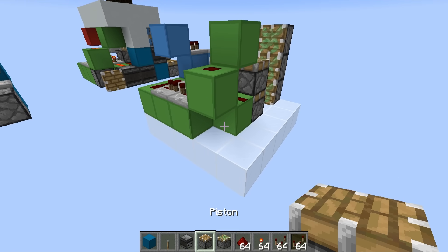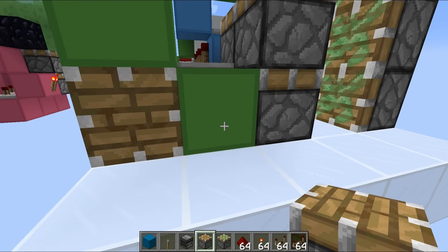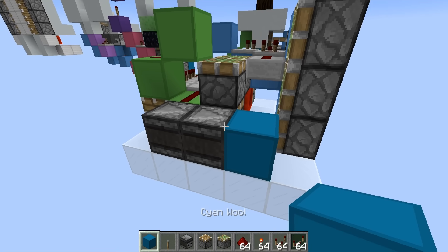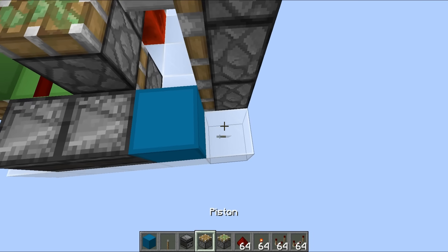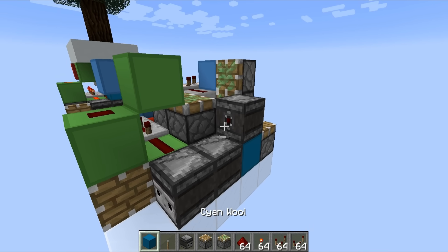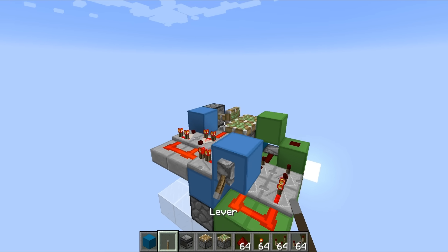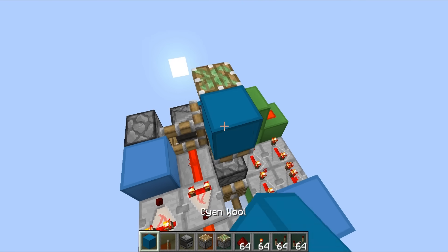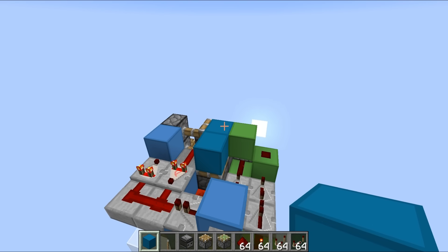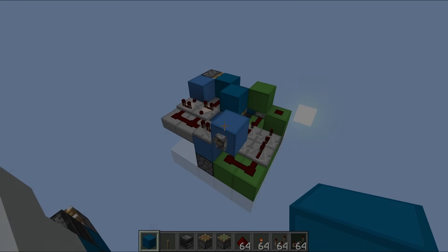Finally, onto the slightly strange bit — this is the final block retraction and involves a whole ton of observers. To keep things compact, we have two observers facing in that direction with a block right there, then a regular piston facing upwards, another observer facing in this direction with a block on its face. If you place a lever on this block we should see the full extension and also the full retraction. Fantastic — that thing is now working.